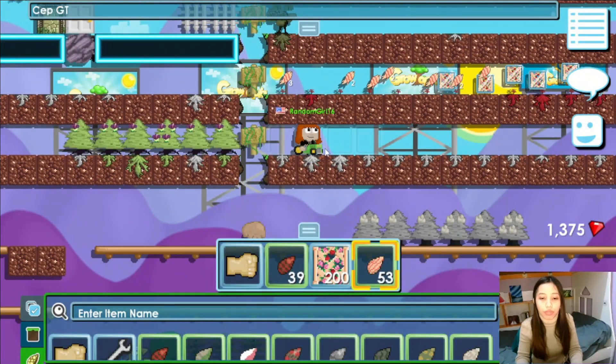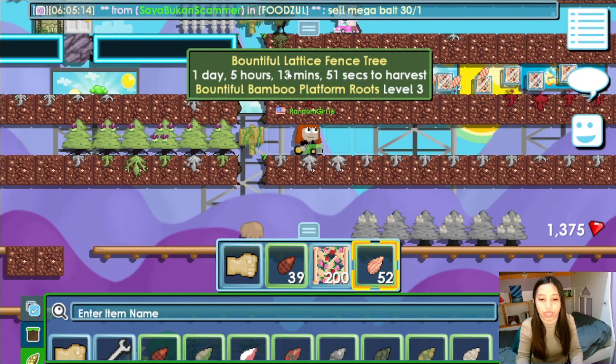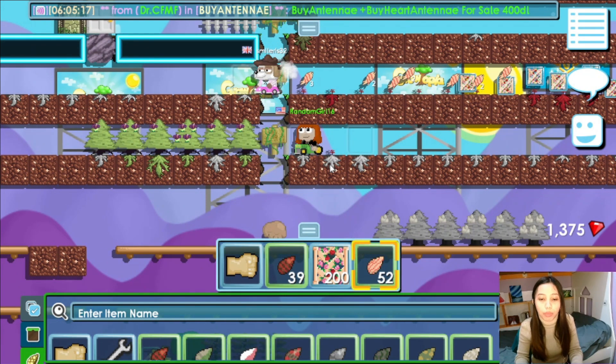This is not an advanced seed, but I'm going to farm it. See? Now it will show this is a bountiful bamboo, not bountiful lettuce veg. So it will not be red. So make sure when you farm, you farm it in the same place.